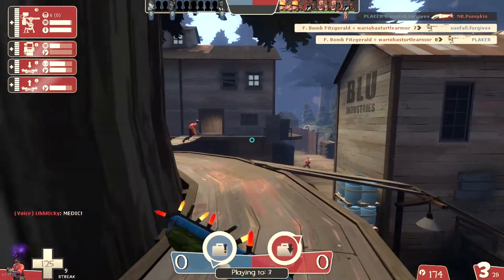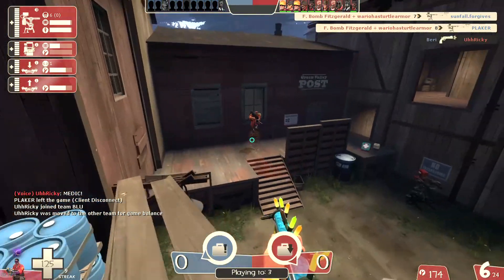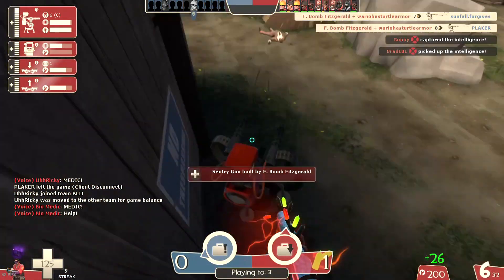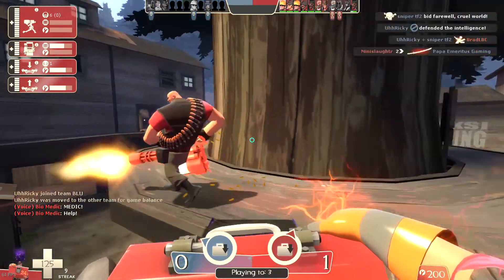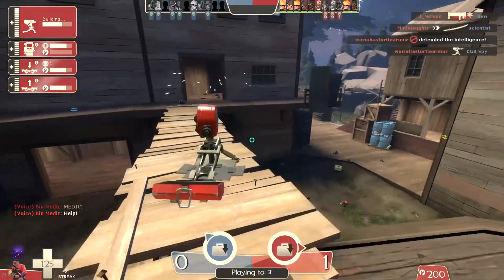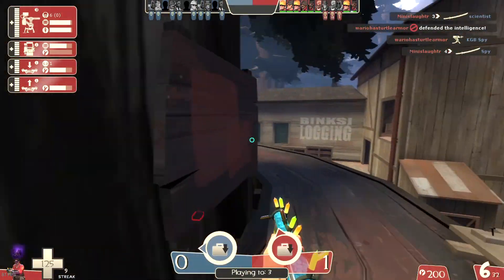Oh yeah, it looks like we're actually capturing the intel. I'm never gonna play the objective on a CTF map, but if my teammates are, I'm gonna try and move my gun once we get the cap. Yeah, cap crits are really dumb, but as an Engineer they do provide a good opportunity to move your gear up because the other team is usually hiding while your whole team has crits.